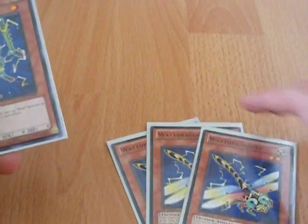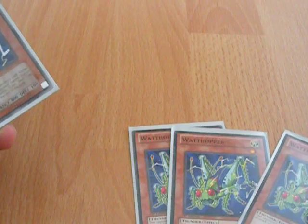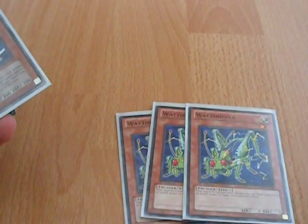Let's go for the monsters first. Got three Watt Dragonflies — searchers, usually you have to search out another Dragonfly or a Watt Hopper. And three Watt Hoppers: get two of them on the field for a Watt lockdown.